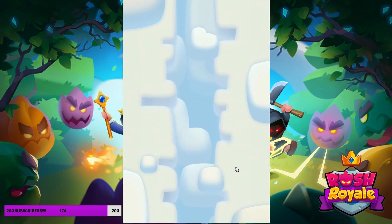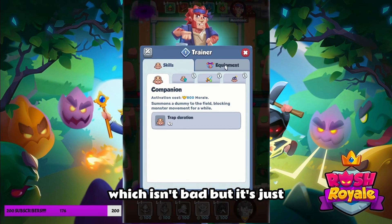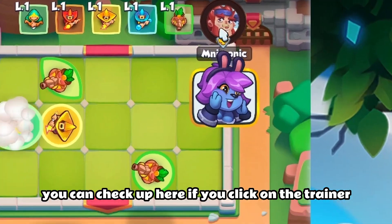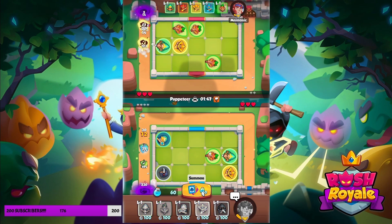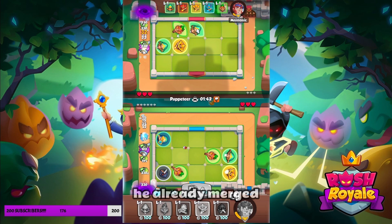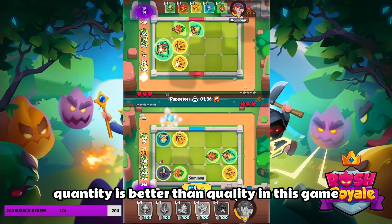He's playing the classic deck, which isn't bad but just not that good. You can check up here by clicking on the trainer to see what he's playing — he's got more level 1 units. He already merged, but we are going to just summon, because sometimes quantity is better than quality in this game.